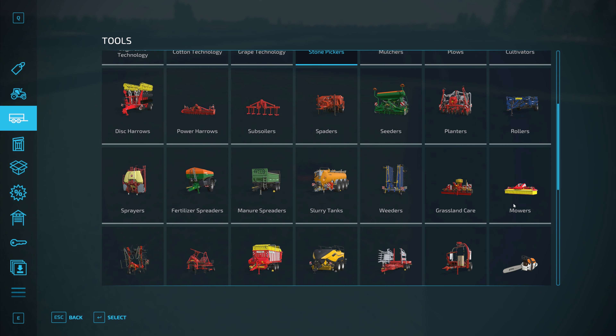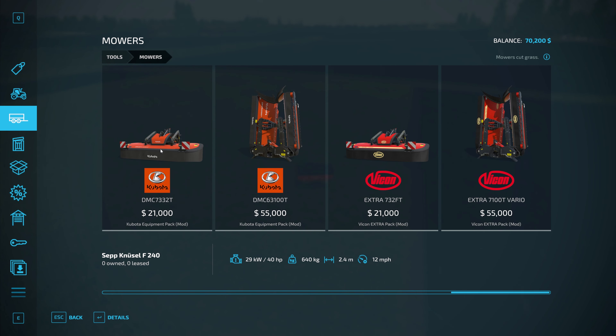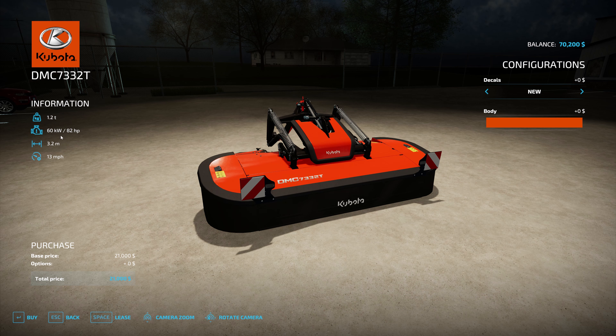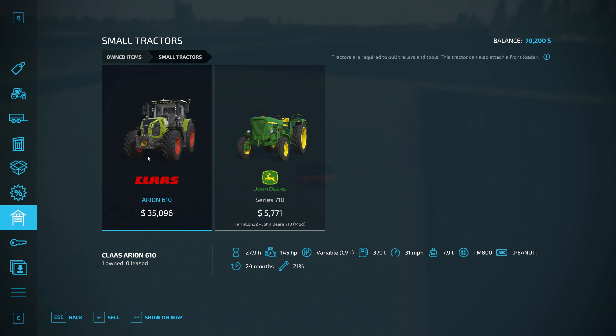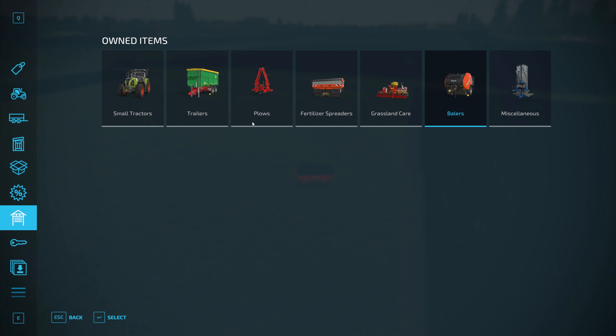Let me check the mower. There it is. The reason why I'm not buying the cheapest one is because in the future I'm going to have the butterfly mower to go along with it, so I might as well get the front one now — and it's $21,000. Our Claas Arion should have no problem; we're at 145 horsepower and it takes 82 horsepower to run that. I don't know if I can run this and the baler at the same time though — the baler is 100 horsepower. I don't think it'll be able to run both. But if I take some of this money and upgrade our Claas Arion to a 205-horse, I might be able to do both at the same time.